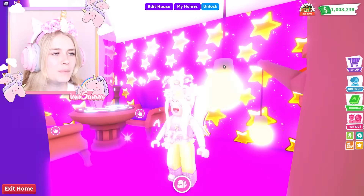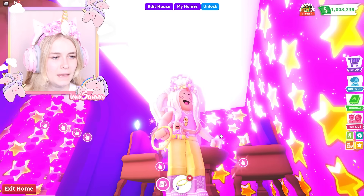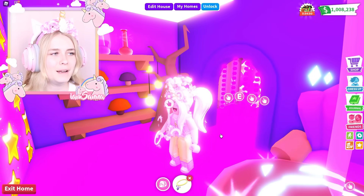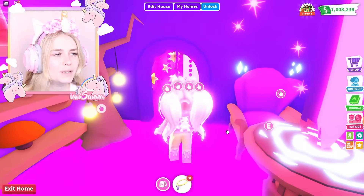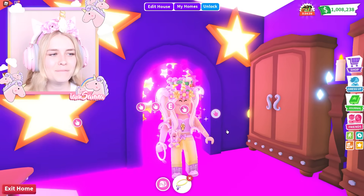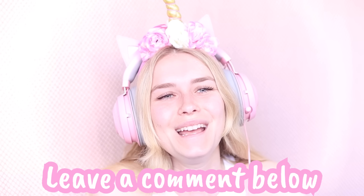I do really like my build — it is quite simple but it fits the theme. Here is the necklace, and I think it matches the theme pretty well. I got the colors right too — the purple and gold, and all the stars are gold. I'm pretty happy with how this turned out. Let me know what you guys think about my build in the comments below. Thank you guys so much for watching, I love you guys and I'll see you soon with another video — bye bye!